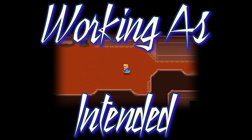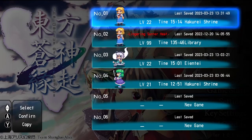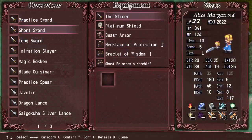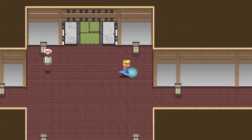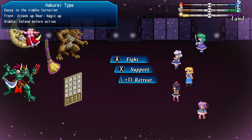Heading to a much more dangerous area. Bringing Satori in to learn some spells and get much better physical deflect. Next area has very annoying enemies — checking the right side in the middle first. There are only eight chests here, bringing the total up to 197.